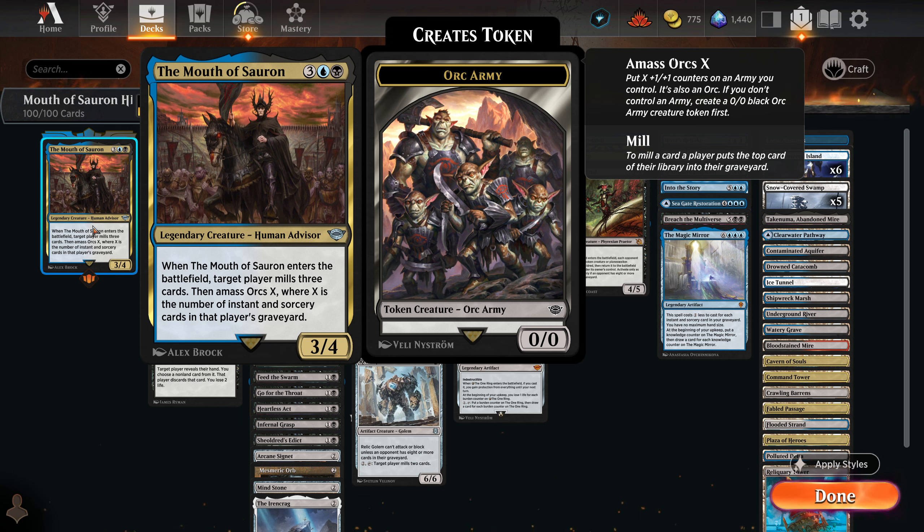Not a tremendously overwhelming commander, but ETBs where our opponent mills 3 cards and then we make, hopefully, a big creature — let's say they have 5 instants and sorceries in their graveyard, we make a 5/5. That's okay value. Where it gets really good is if we build the deck around mill, and before we play Mouth of Sauron we try to mill them a lot, then late in the game we play it and make a 20/20 or something like that. That's where the card starts to become much more powerful.